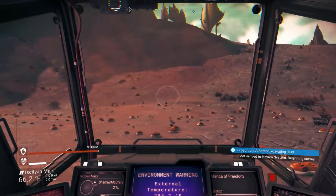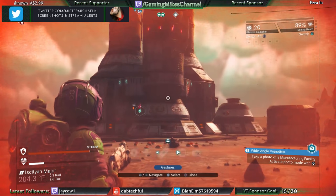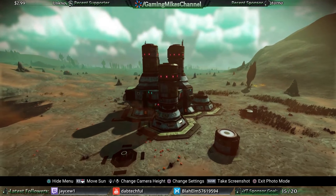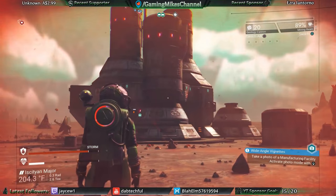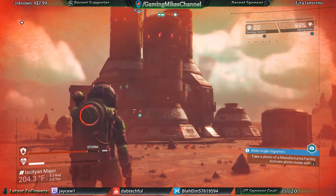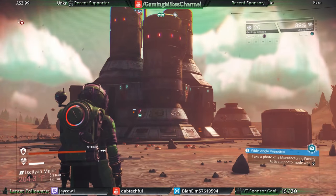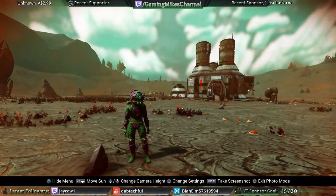Did that count? It did say wide-angle vignette. Hold on — maybe I need to do wide angle with the vignette. Okay, we've got it. No... nothing. Nothing. Stick out your tongue, tilt your head, and jump on one foot.